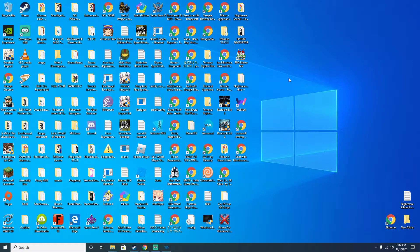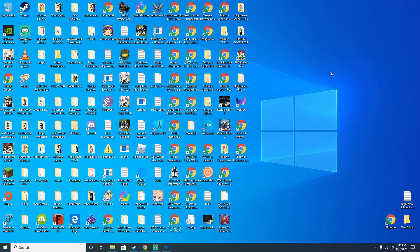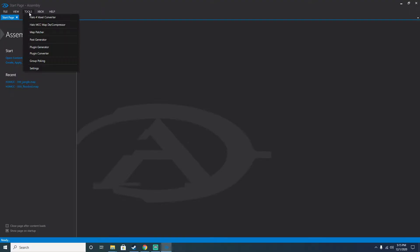The way it's explained is a little weird — I've explained this to other people on Discord voice chats and even they were confused. For context, how this would work is: you would need to decompress the Halo 2 maps, as anyone that looks it up would know. If you have Assembly, you want to go to Tools > Halo MCC Map D/Compressor.